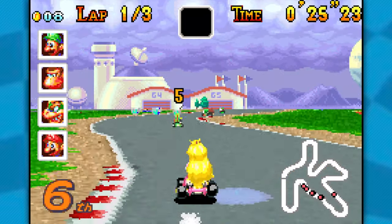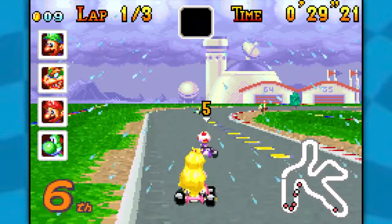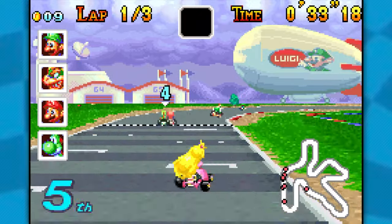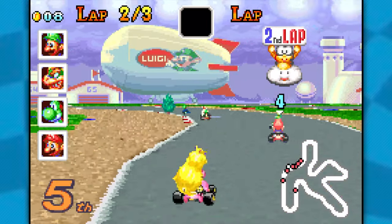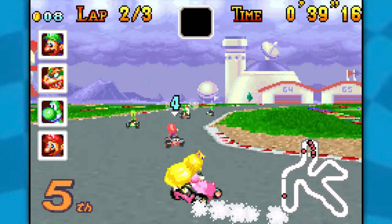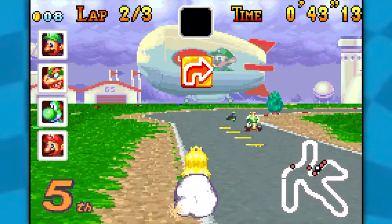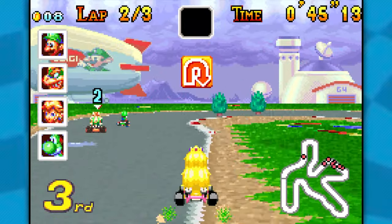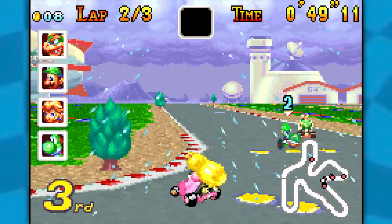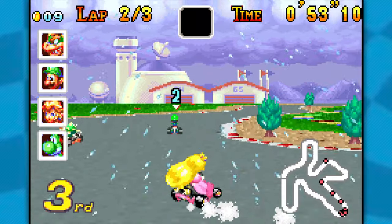Her traction is a little bit too good because you get out of a drift and she is immediately back to where you want her to be, and it's throwing me off. I've been having to over-adjust with her — I'm used to over-adjusting but with her I don't have to. Also, all these guys keep taking the item boxes. Could I get just one? And could it be not a mushroom please? Luigi, get out of here with your green shell!